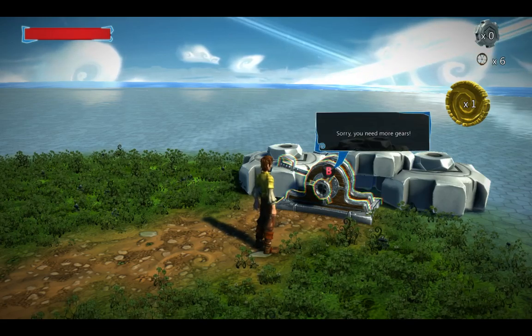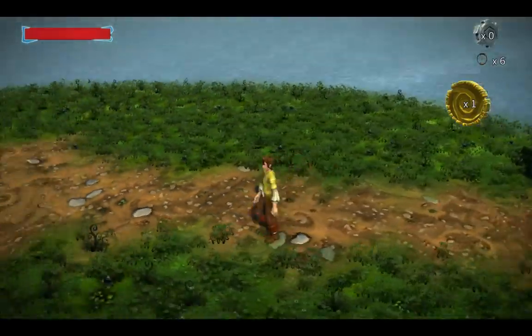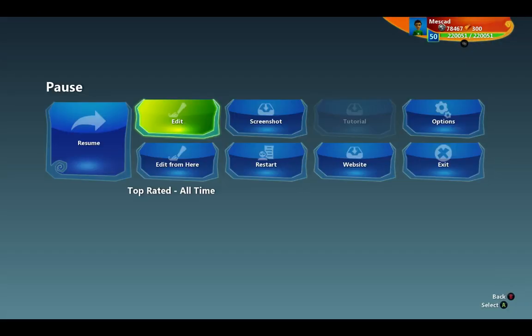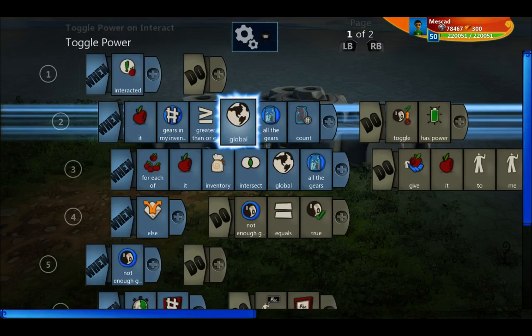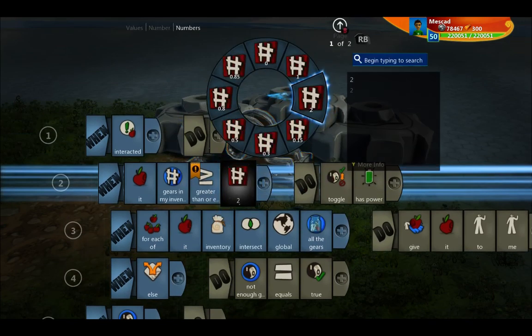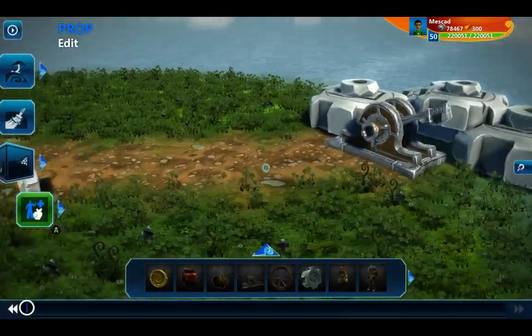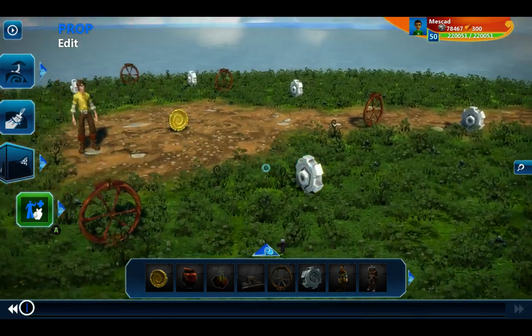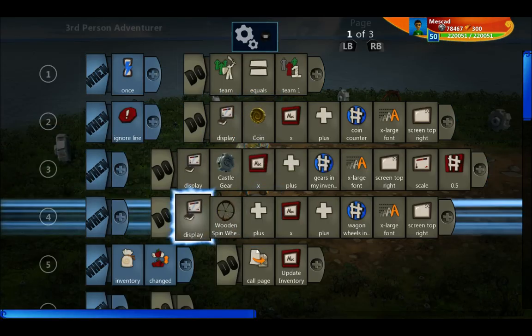Now if I try to activate the lever again, it says sorry, you need more gears. So this is a mechanic where each use consumes a certain number of gears. I've been requiring all gears, but I could just as easily require greater than or equal to two gears, and change the removal line to only take away two, allowing you to use it repeatedly with each set of two gears. Those are the ways of creating collectible items — some that can be used up — and displaying them either as the coin style with a picture background, or the inline icon style, which I prefer when you have many different item types.